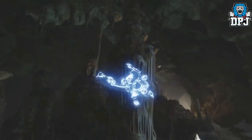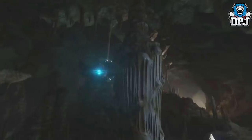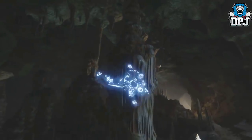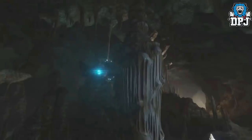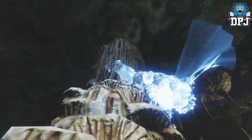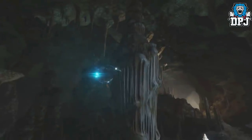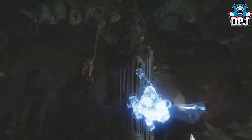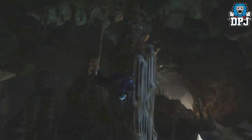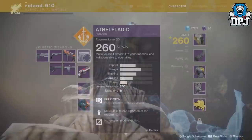Next up is something strange. At first I thought it was a Hunter in the arc strider subclass using invisibility, though we don't know if that's returning. But on closer inspection I believe it's a Fallen enemy of some kind — it has glowing eyes and a cape, and more interestingly it's basically climbing walls. I can't tell you exactly what this is right now.